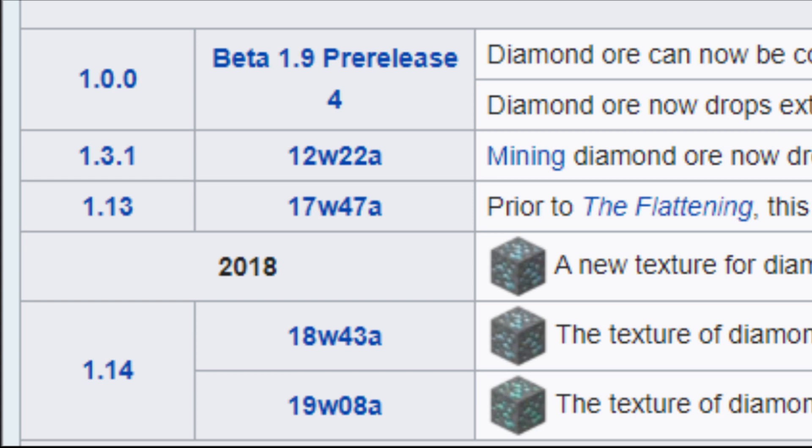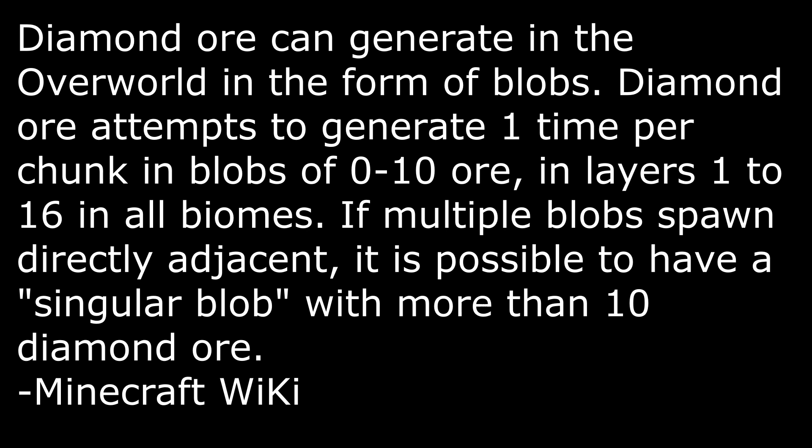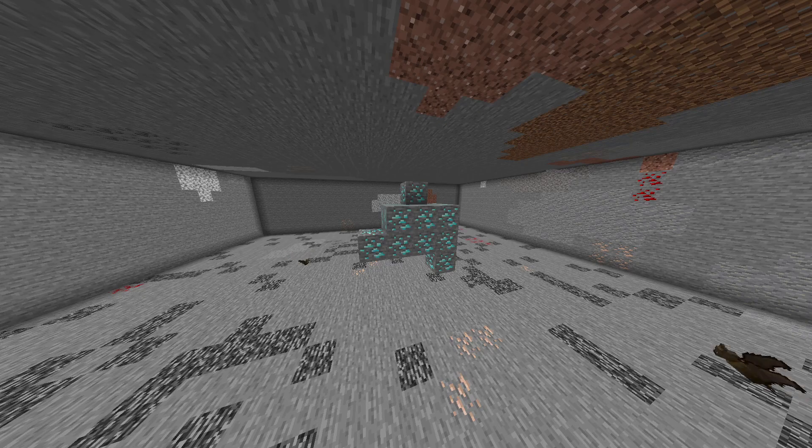But is it right? While it's true that the Minecraft wiki doesn't document any ore spawning changes for all of Minecraft Java, they changed something silently. What used to say 3 to 8 diamonds per vein now says diamond ore can generate in the overworld in the form of blobs. Diamond ore attempts to generate 1 time per chunk in blobs of 0 to 10 ore. So, is that it? Is the max 10 diamonds?